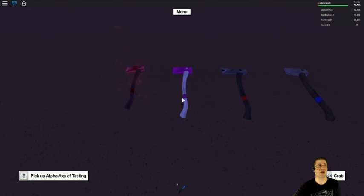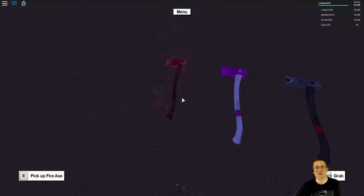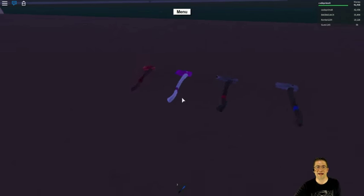There's also a Golden Axe, which I can't display here because I'm not a friend of Default IO. He only gives it to his closest, dearest friends. Default IO, if you're watching this, please give me one! Just kidding, you don't have to give me one. You don't even have to watch the videos or subscribe if you don't want to, but it'd be fun. Anyhow, those are the four main axes.